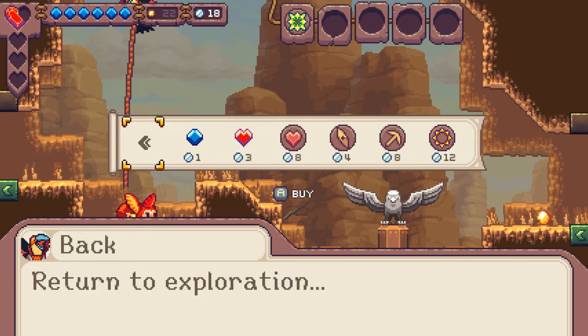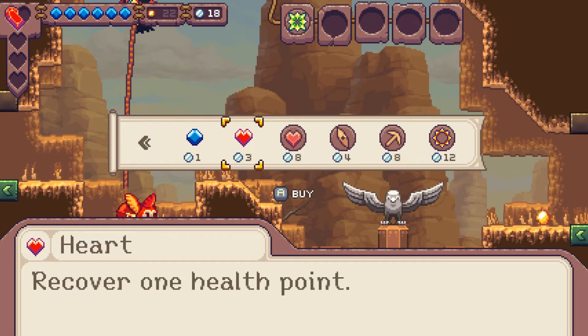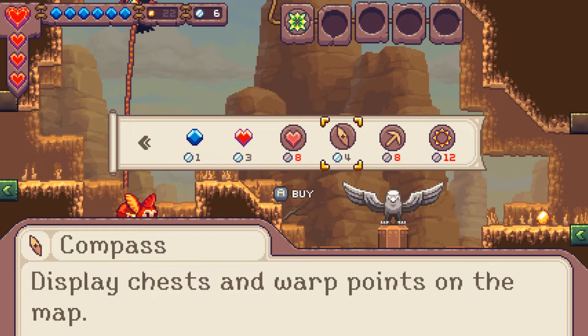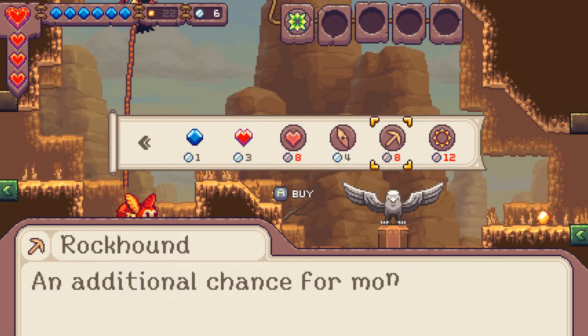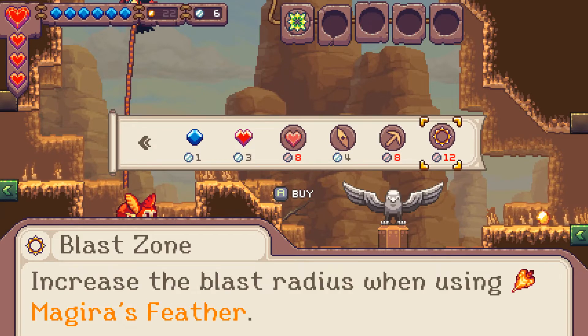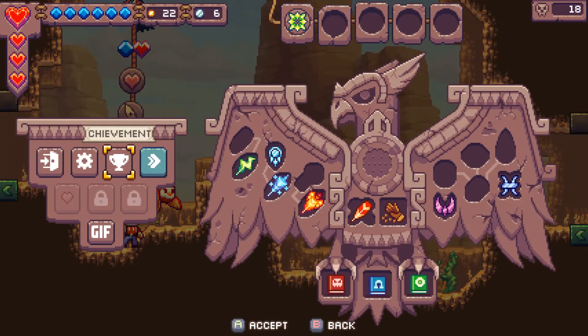The shop offers: 'Recover one health point,' 'Compass — display chests and warp points on the map,' 'Rock hound — additional chance for monsters to drop Manoruk,' 'Blast zone — increase blast radius when using Magira's Feather.' I'll buy what I can and then go back into Accessibility to switch my game speed back to 100%.